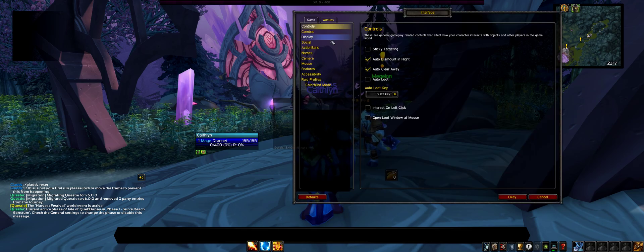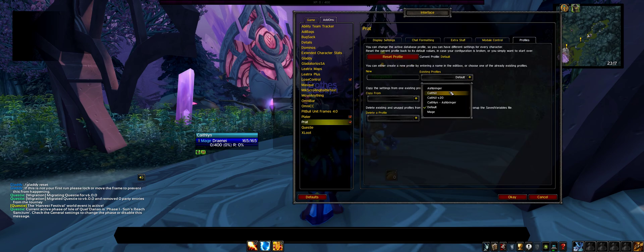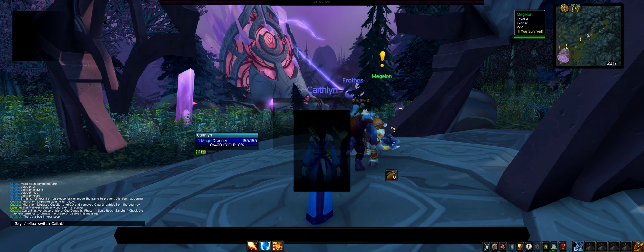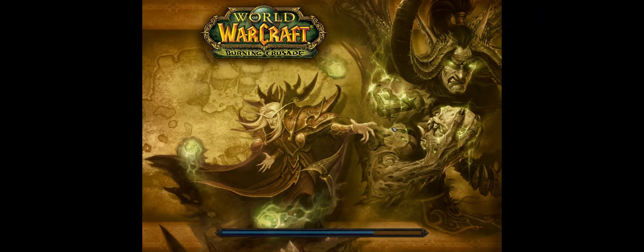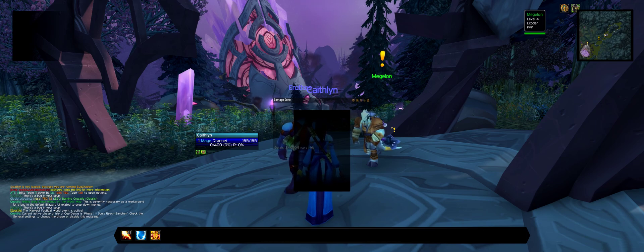Go to Interface and then to the Thread/Profile section. There's one profile you have to load manually before you can type something in the chat. Just switch it to 'case UI', press OK, then type slash reflux switch and then capital ASC case UI, press Return.